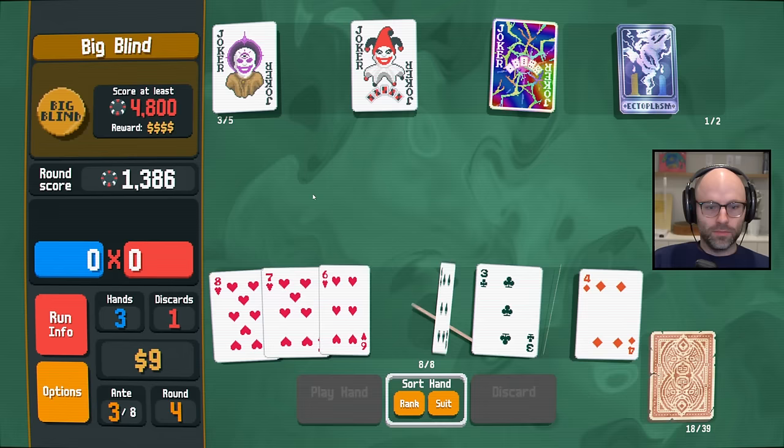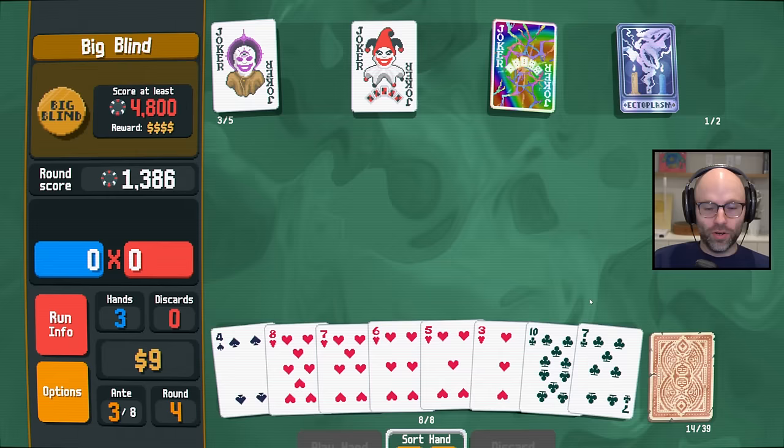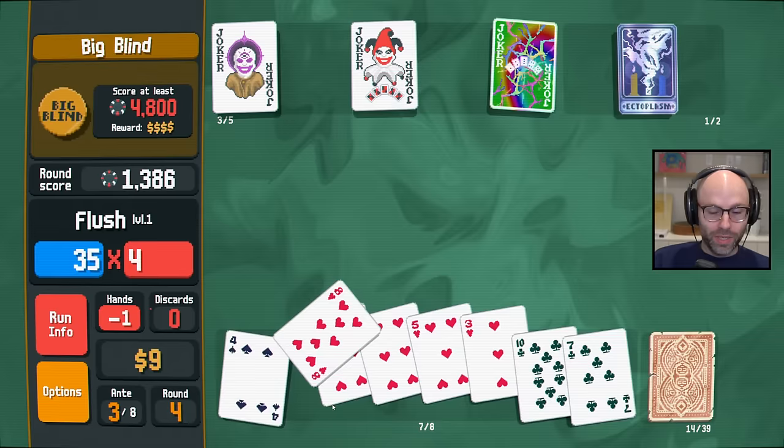We still need to juice this up. We have 5, 6, 7, 8 — do we have a 9 of hearts? No. And we don't have a 4 of hearts, so we literally will not hit our straight flush. But I'm telling you, the flush beats the straight in terms of overall score.